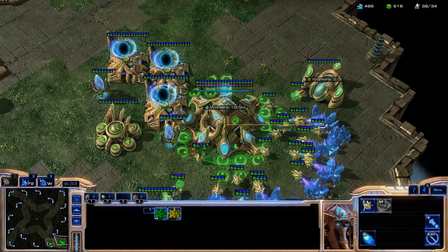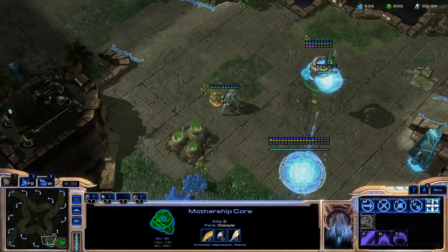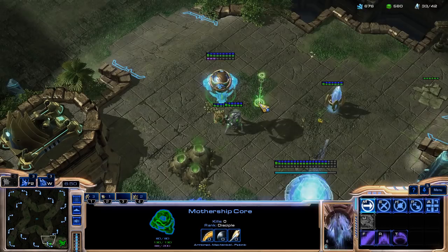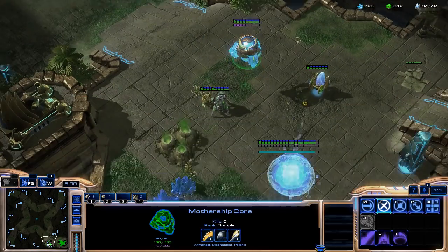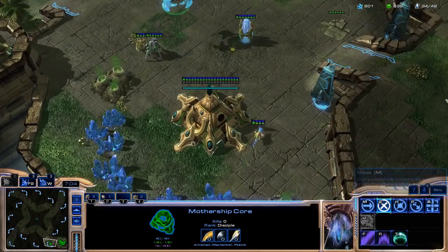The Mothership Core kind of ensures some type of defense. I probably built this a little bit late because you want the Mothership Core to pop out at the same time you plant down your Nexus. Basically what that allows is — by the time your Nexus finishes, you have enough energy to do one of your Photon Overcharges, which gives you some decent options as far as defending without having to worry about it.